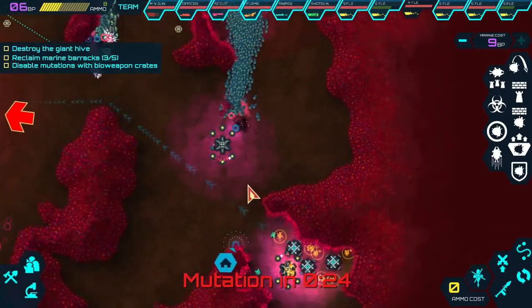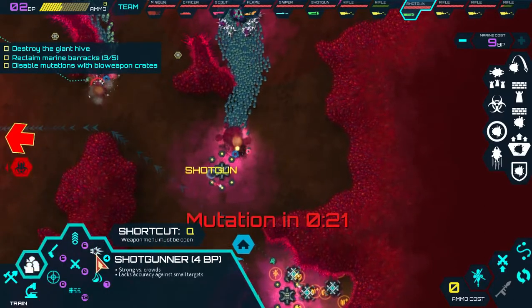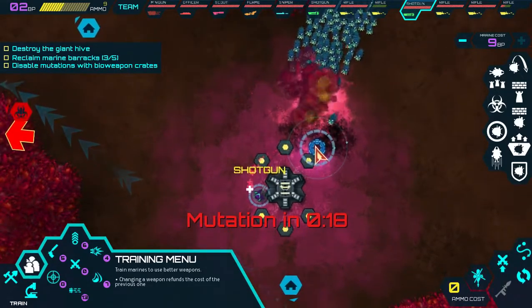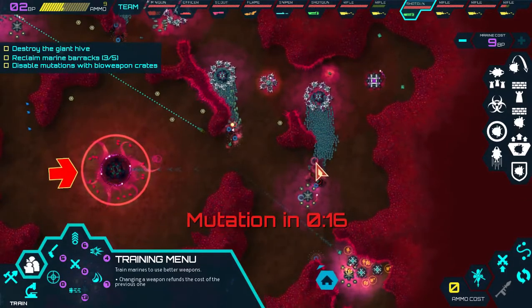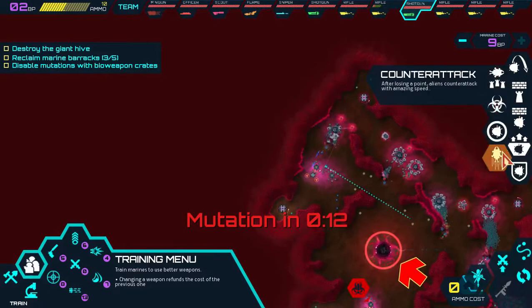Now we're going to start attacking from the other direction. I've got five building points left - I'm going to make him a shotgunner. That means he's going to be able to defend this area - a combination of the minefield and the shotgun should hopefully hold this area. If anything does happen I do have the airstrike. Mutations count: 1, 2, 3, 4, 5, 6, 7, 8, 9.